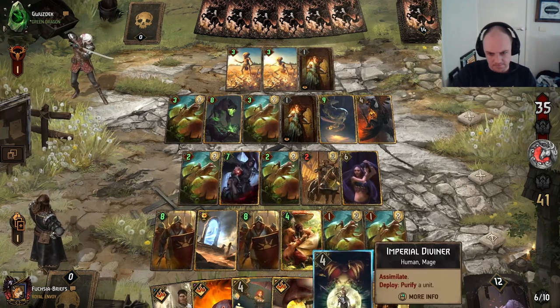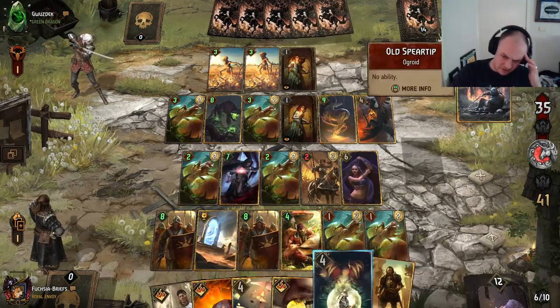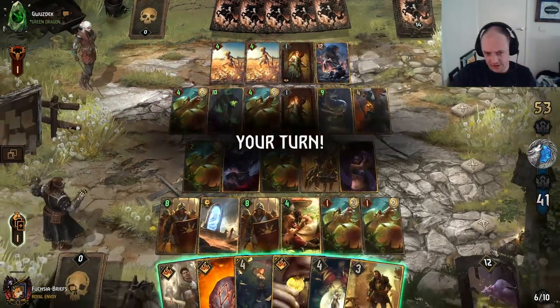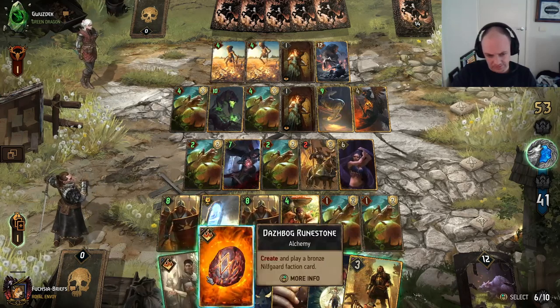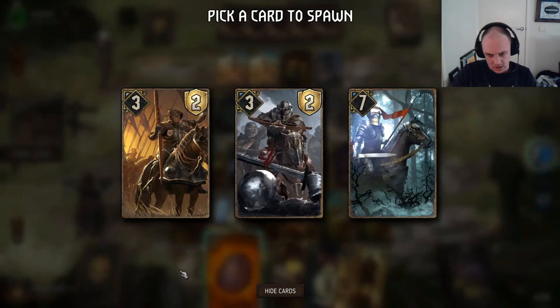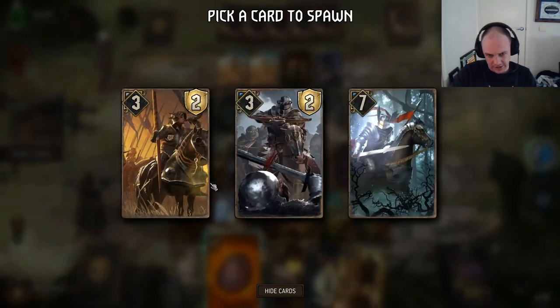We want to hold on to this Diviner for a potential Operator in subsequent rounds. Okay, he's got some points — it's Runestone. Let's get just another assimilate boy.